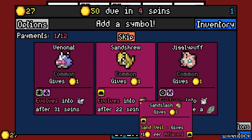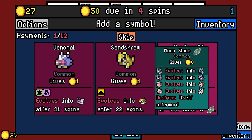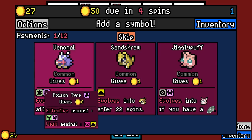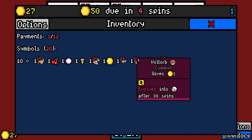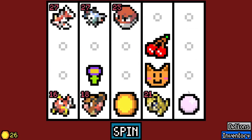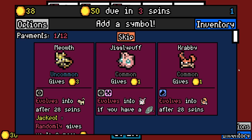Sandslash gives plus one for adjacent ground type. We have the flying type going on here — flying type is good against bug. I guess I'll take the Sandshrew now, because I don't want to skip too many things.